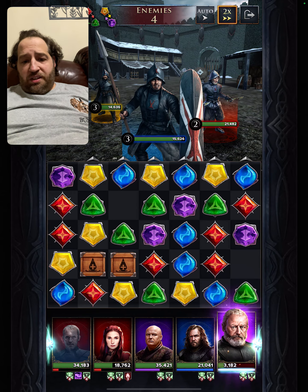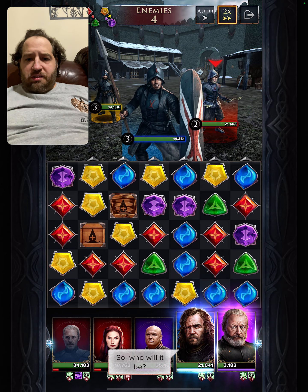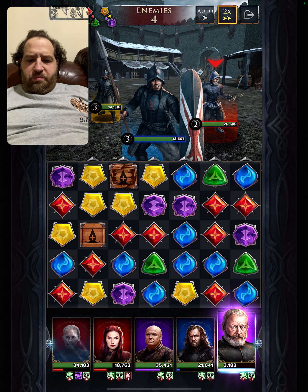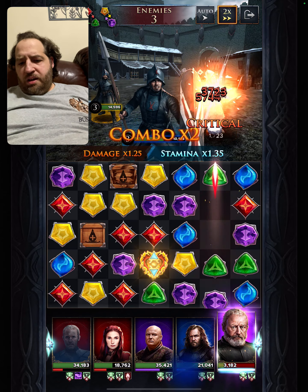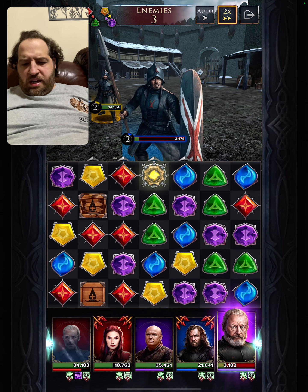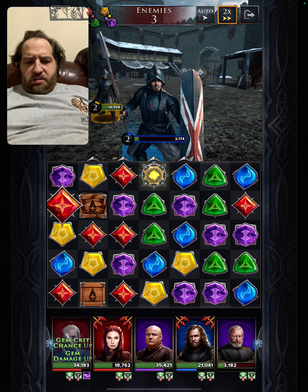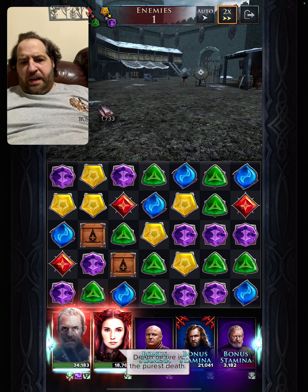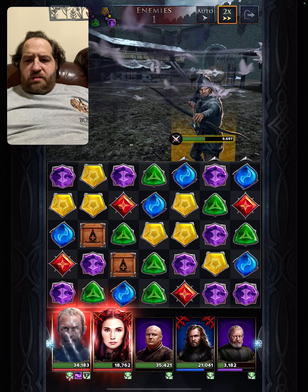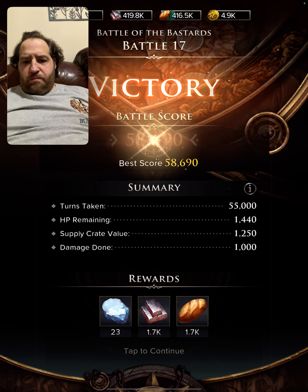The team has a lot of potential. I definitely need to get Brienne. Let's target this guy. Break some gems. Beautiful. Match the vertical for more gem damage. And let's give status the boost. Bam. Almost took him out. Defense down. He's going to be gone pretty soon.